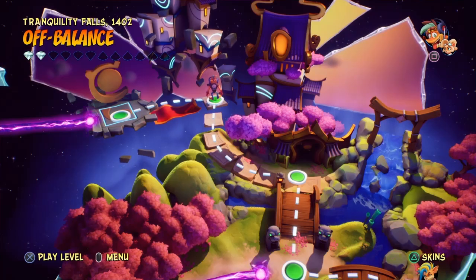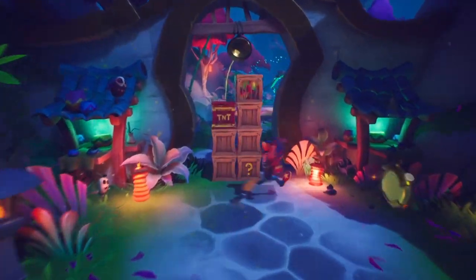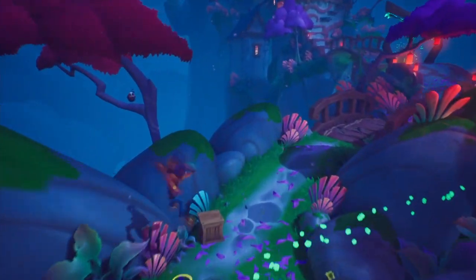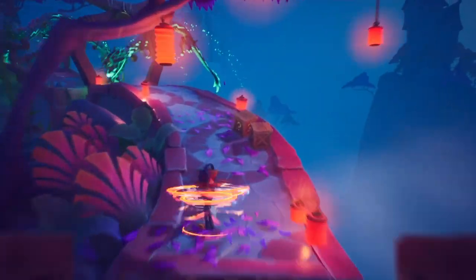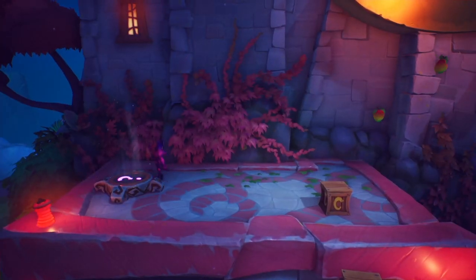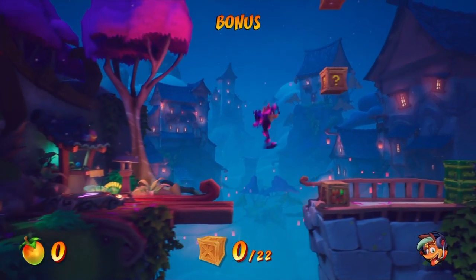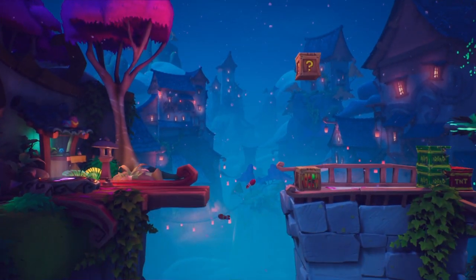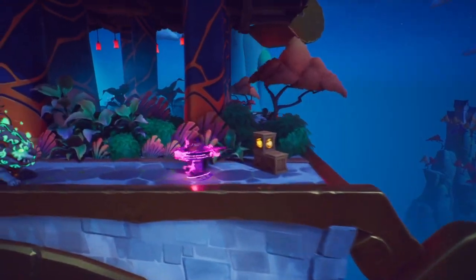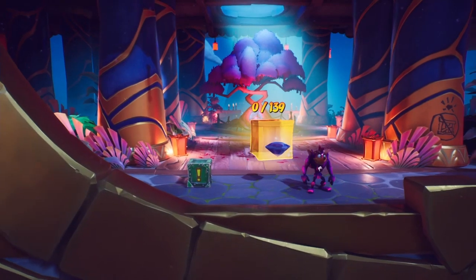The third gem is in Dragging On. Pretty much what you have to do for this is not hit any boxes. It's a bit difficult, as one of the power-up masks makes you destroy boxes pretty easily while trying to fly through the air. However, once you reach around the halfway point, I found that once you go into the bonus level, if you kill yourself pretty much straight away at the beginning, like as I did, it still counts for you. So you'll get the blue gem at the end of the level — right there, as soon as you hit the end, that's when you'll get it.